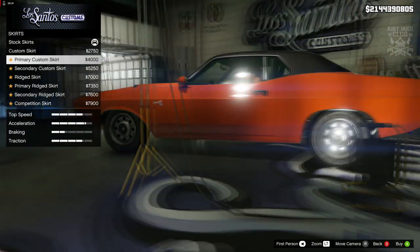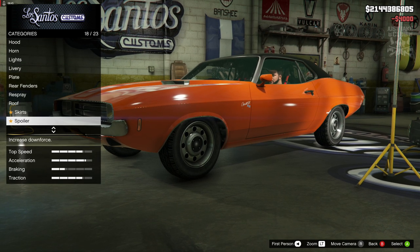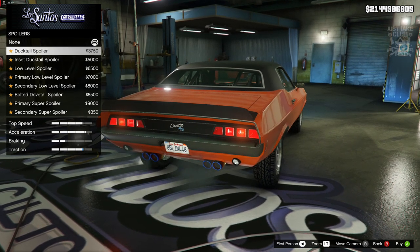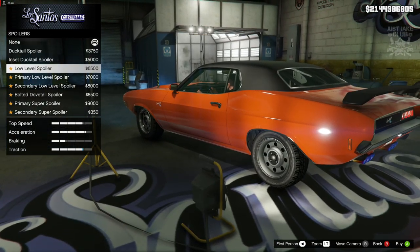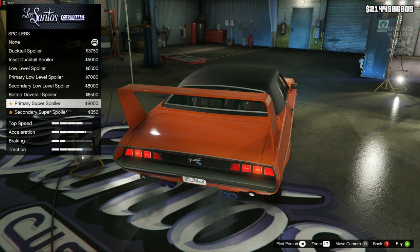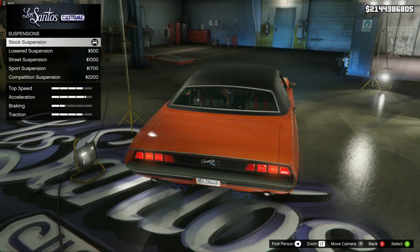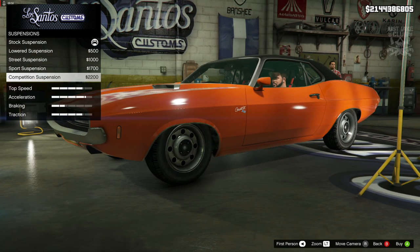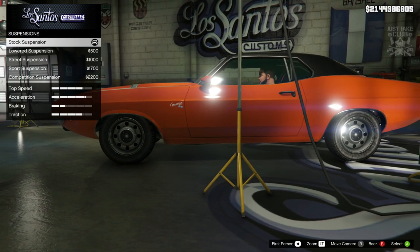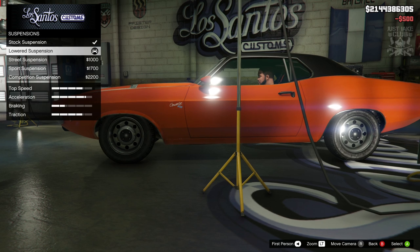For the skirts we're going to go primary custom skirt, which gets rid of that chrome bit at the bottom — looks awesome. For spoilers, the movie car doesn't really have one, so we're going to skip past the spoilers. For suspension, since it's a muscle car I don't want to go crazy — lowered suspension looks good. Competition suspension is way too low, so just lowered suspension it is.